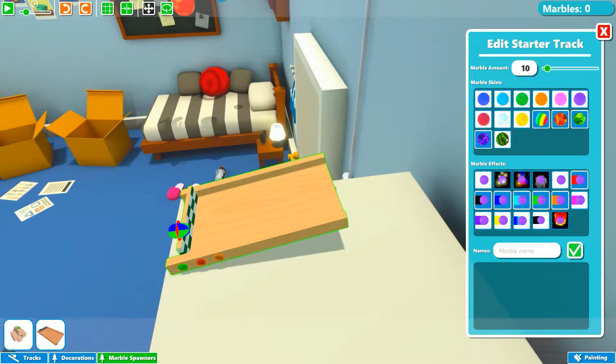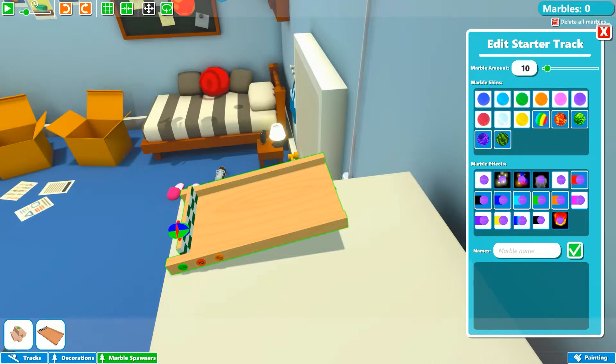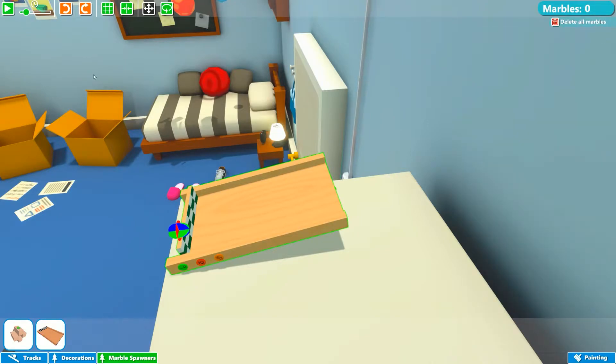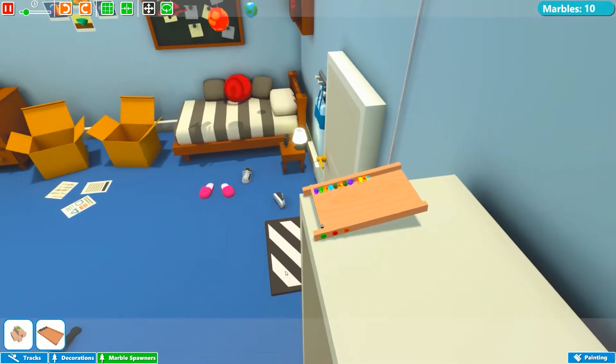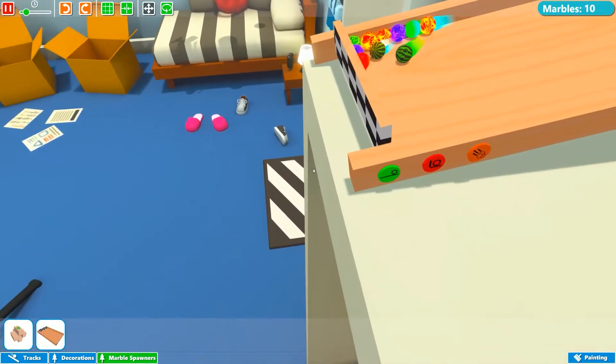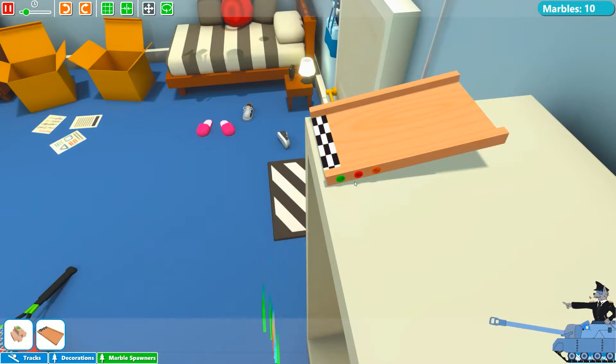That should do. We'll also do watermelon here. We can also give our marbles names. If we hit that and actually get out of this, and hit Spawn — there we go, we got exactly 10 marbles on the track. Now all I have to do is hit this button, and they'll be off to the races.